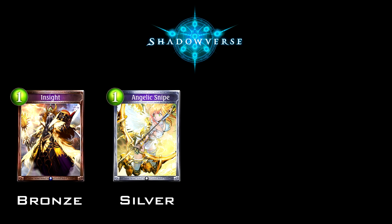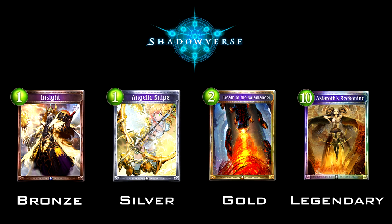While browsing cards in a CCG, let's quickly look at the different rarities: Bronze, Silver, Gold, and Legendary — all of which should sound familiar if you've played any other digital card game recently. As a quick note, unlike other games, card rarity has no impact on how many copies of a card you can have in your deck; just like you can play three copies of a specific Bronze, you can also play three copies of a specific Legendary.